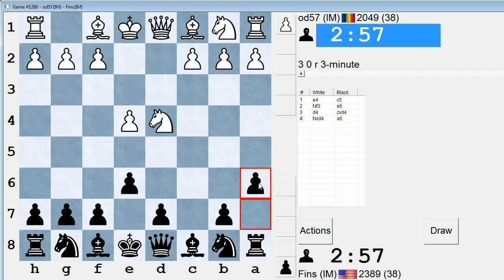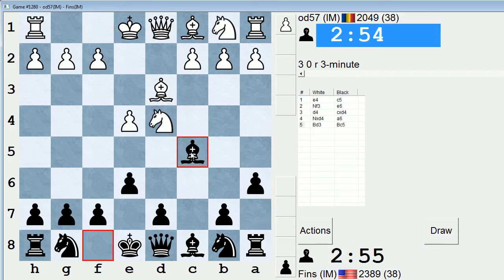We are going to play a Con Sicilian if allowed — he does allow it. Bd3, let's play Bc5 against that, trying to make them withdraw the knight to b3. I like this system; I enjoy playing it for black.